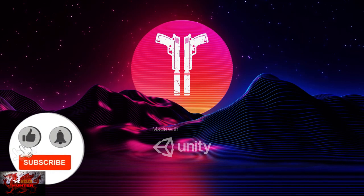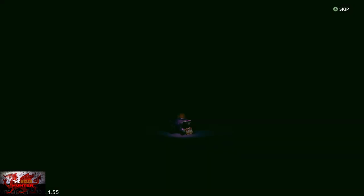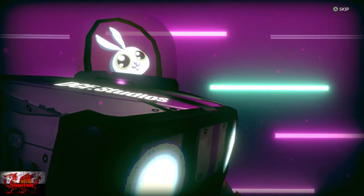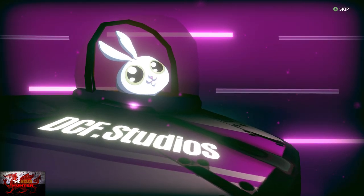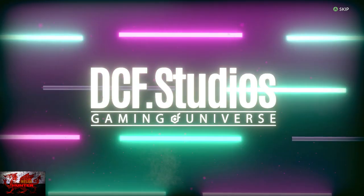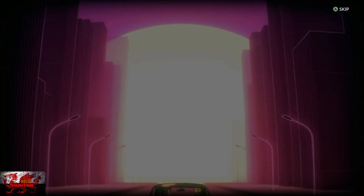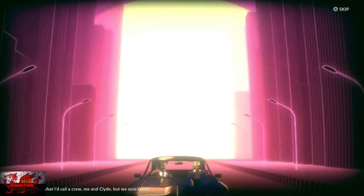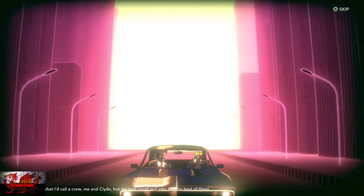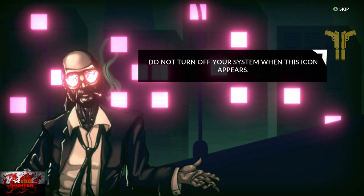Hello there guys and gals, the Welsh Hunter here back with yet another 100% achievement guide, and this time we are getting it all in the thoroughly entertaining Tony and Clyde. This was developed and published by DCF Studios, released on 20th October 2021. Achievements wise, this is basically the same as DCF's last game Cruise Brothers but it takes a lot less time to unlock.